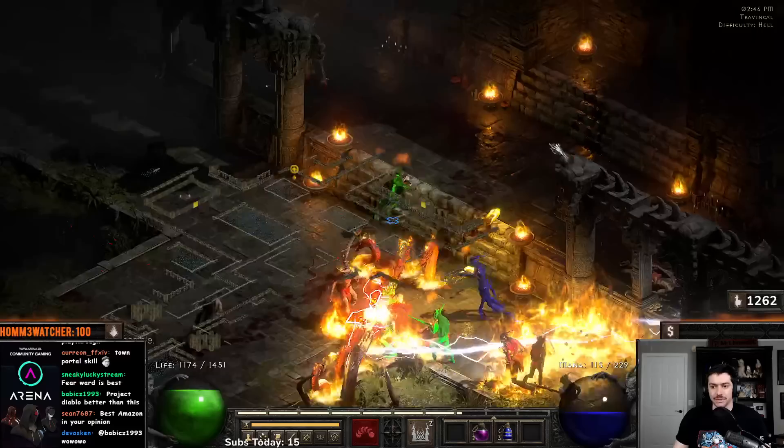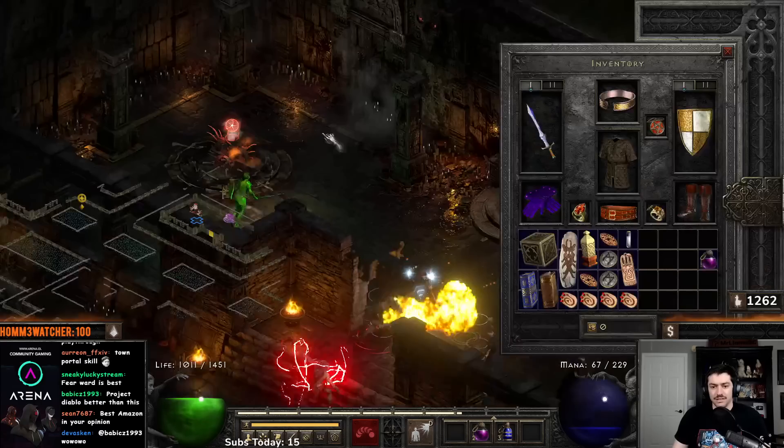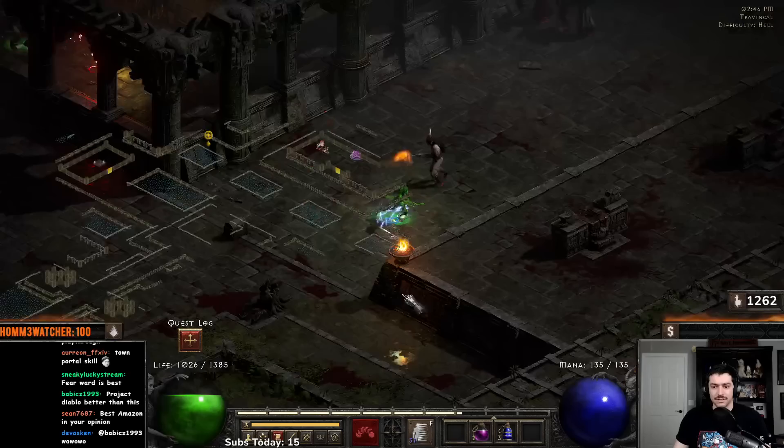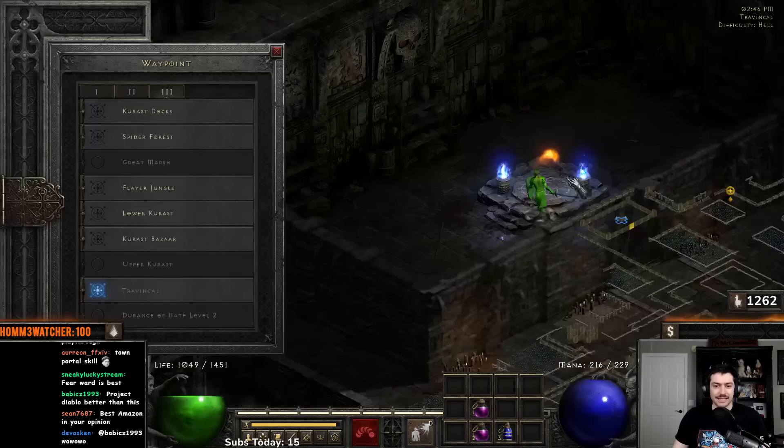I need to do the sewers as well, so we'll go back and do that. Swap back to teleport and grab our flail. Trap Quest is tough — it takes a little bit of time to get used to it for sure. So we can go back here to the Bazaar and do the sewers. Obviously we can do the sewers prior to Trav — order doesn't matter if you have waypoints, you just kind of decide how you want to go through and fight everything.